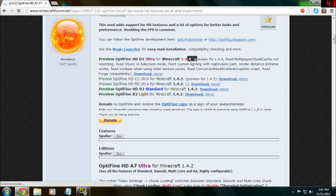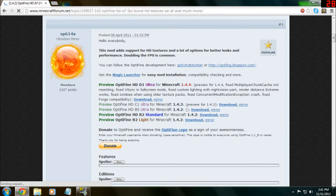This is for the newest version — if you guys run the snapshots and all that. But if you're just sticking with 1.4.2, you could go with Standard, Ultra, or Light. I would prefer Ultra, just because — I don't really know the difference between them, but just click download.